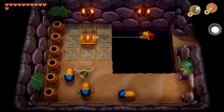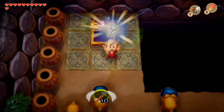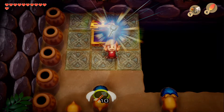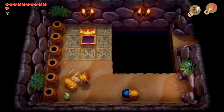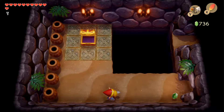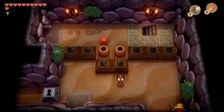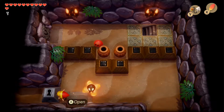Heading into the left room, we use the hook shot to grab the chest, which gives us a small key. This helps us unlock the keyhole block we saw earlier. We get rid of the remaining enemies, backtrack to the right room, keep heading up, then head left to unlock that block.